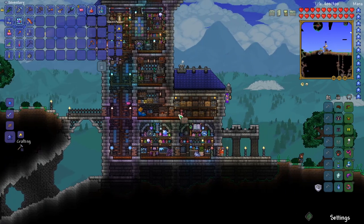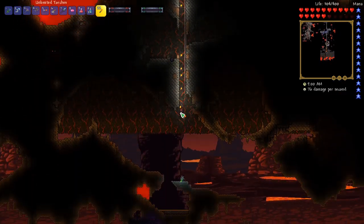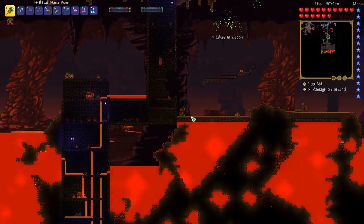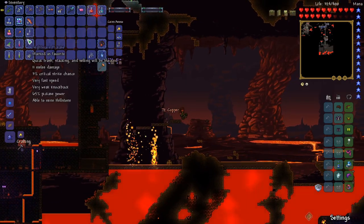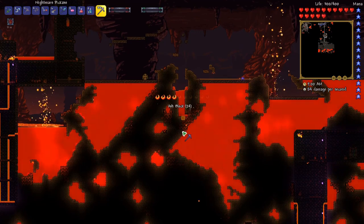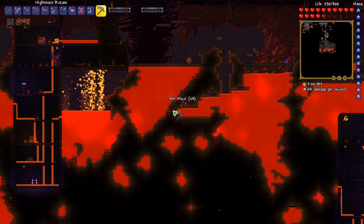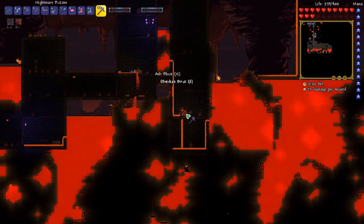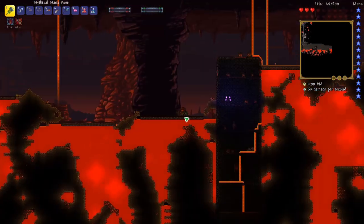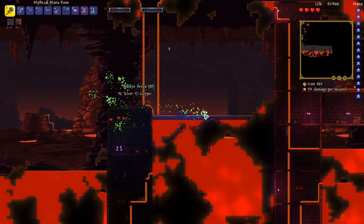Let's go grab some stuff in the underworld and hopefully we'll find some granite on the way down. So we're now in the underworld with obsidian skin applied. Let's start mining up some of this hellstone, because that's going to allow us to craft so many cool upgrades. It looks like we're still taking damage even though we have obsidian skin, which is a bit confusing. Let's grab one of these hellforges — that'll be useful. We don't want to stay in lava too long.